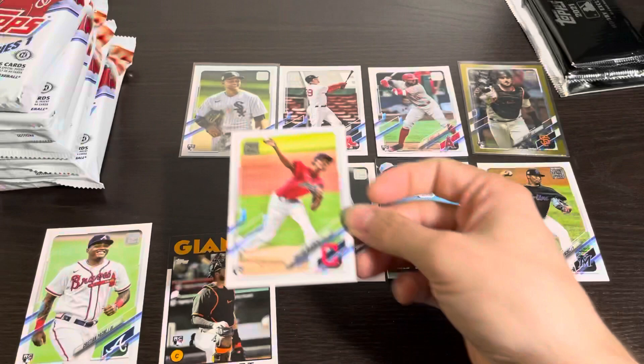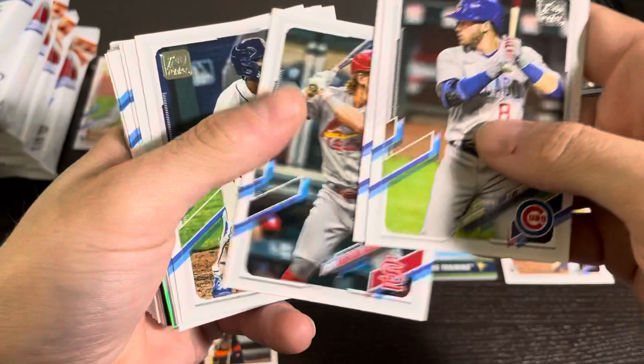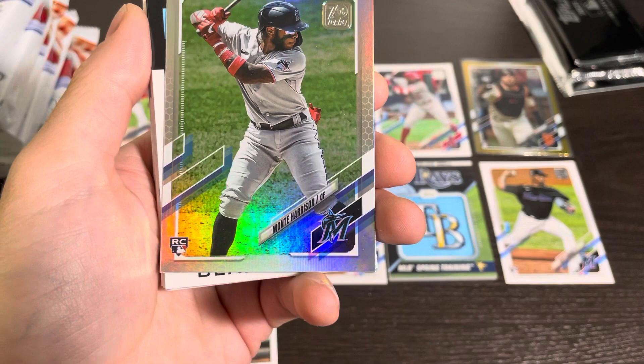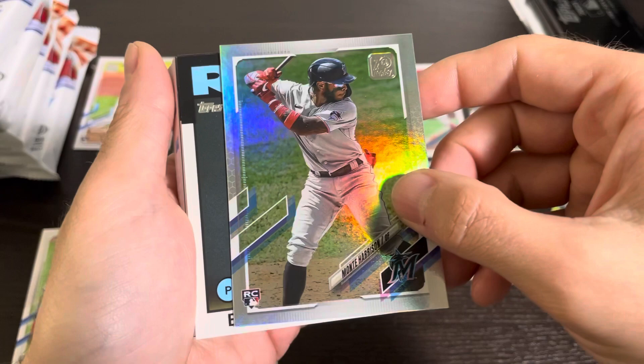Adam Plutko was on the same pitching staff as Garrett Cole and Trevor Bauer at UCLA. So any time Adam Plutko pitches for the Indians and I'm listening to the radio, the radio guy goes 'Adam Plutko, UCLA — he was on the same pitching staff as Garrett Cole and Trevor Bauer.' When they were there they didn't win the national championship, but after they left Adam Plutko made them win the national championship. It's just always the same story. Rainbow Foil of Monty Harrison — kind of like the poor man's version of Acuña, speed-power guy but just not nearly as good.